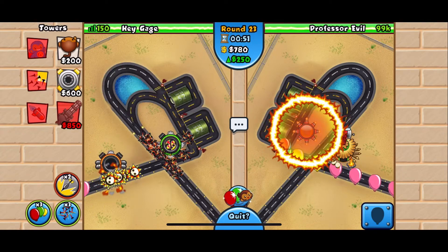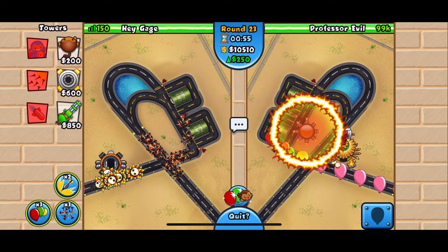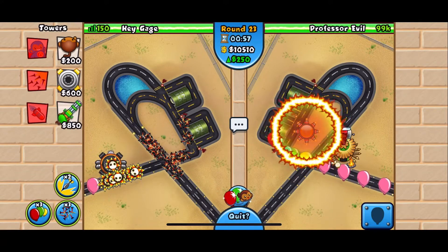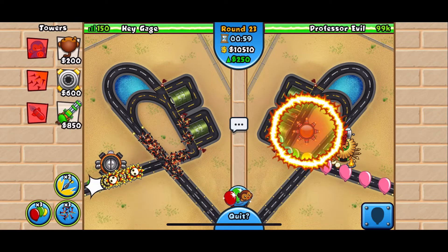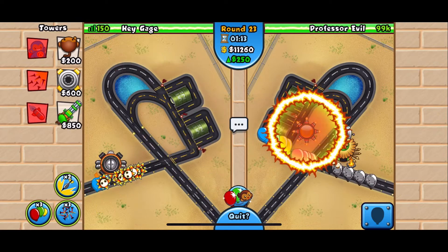Now that all the MOABs and BFBs are gone, I am going to delete my 2-4 spike factory. There's no reason to — you don't really have to delete it. As long as you keep your 4-2 spike factory towards the front of the map, you're going to be good.